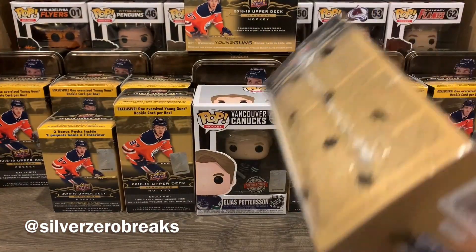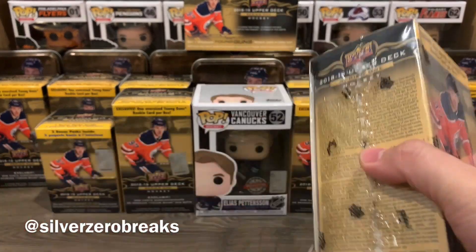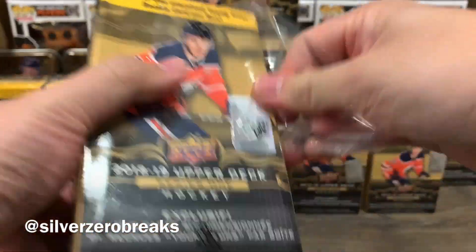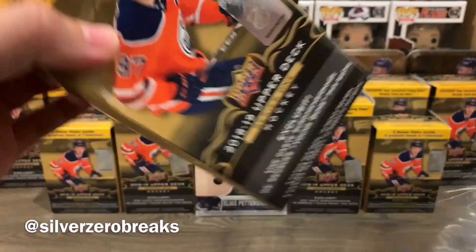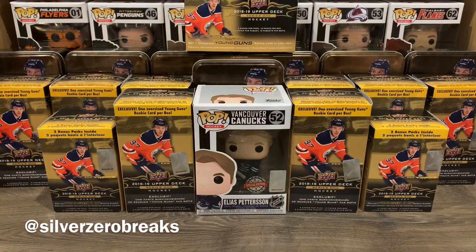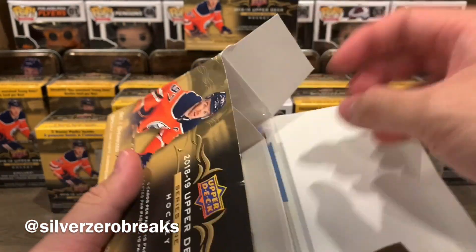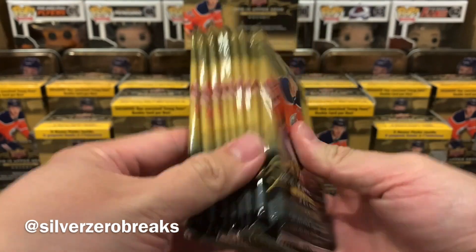There is a giant or jumbo Young Gun in here as well. I'm really nervous because it's been a long hunt and I've been struggling to find them. Hopefully PD will show up in one of these cards, because if I don't find him here it's going to be a very long, difficult journey. So — 10 packs, let's go.